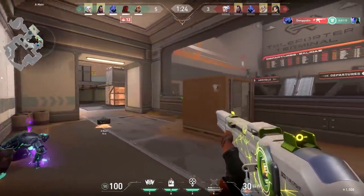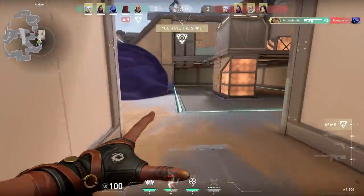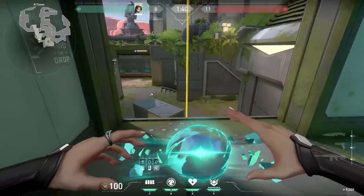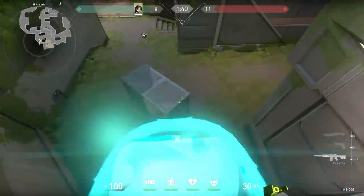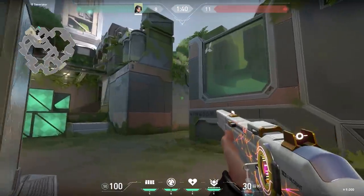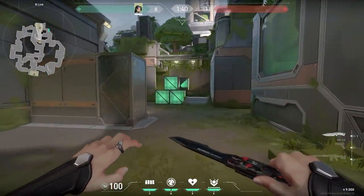This next trick a lot of people were sending to me — I think Average Jonas found this one out. It's bug abuse and you can get banned for this, so don't use it. But I will show it anyway. With Sage on B, go to heaven, go to ropes and place your wall over here. From here you can look through the building to middle. It's very OP because the enemies cannot see you, so it's a one-way. But like I said, very illegal — don't use it.